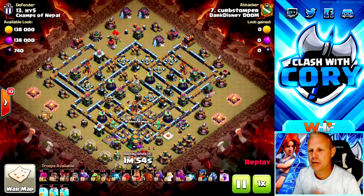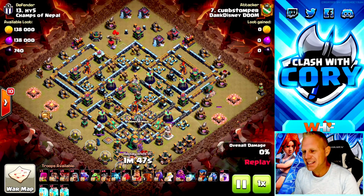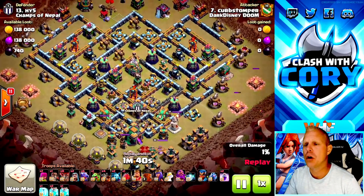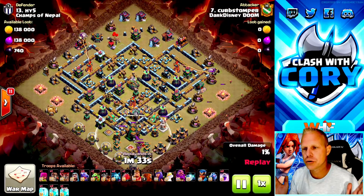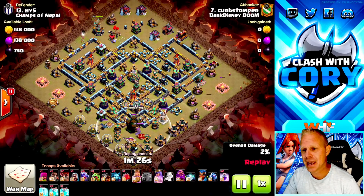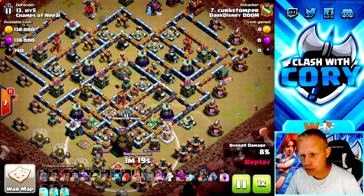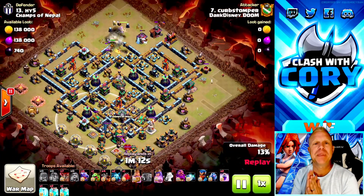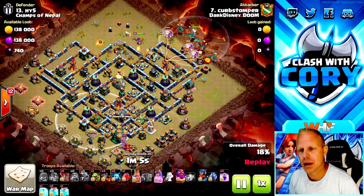Next up, Curb Stomper comes in on this offset base with not one, not two, but three clone spells — a massive spell investment, so you've got to make sure you're getting plenty of value. The blimp is sent through the far side of the base so the Grand Warden ability can cover troops entering the heavy damage section and dragons and dragon riders stay away from the poison spell the Town Hall casts. Around that Town Hall: four X-Bows and two scattershots — a super heavy damage section. Perfect reason to bring a ton of clone spells.